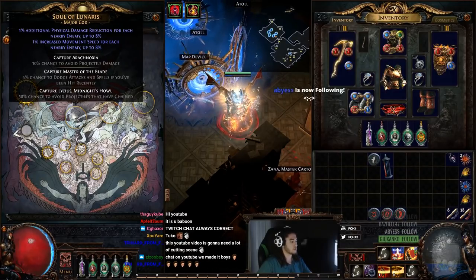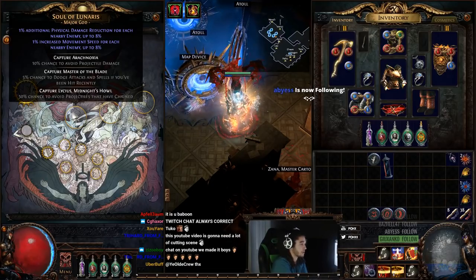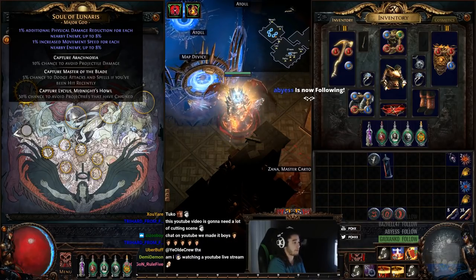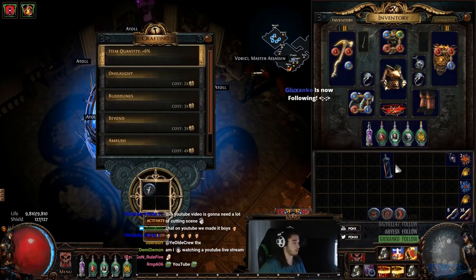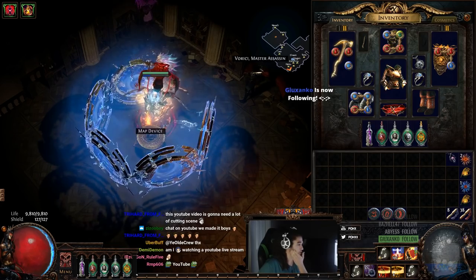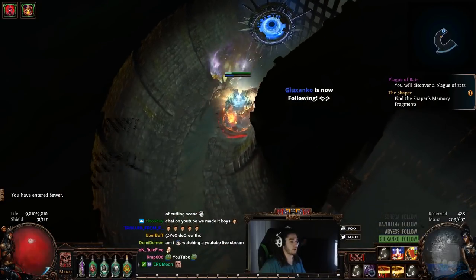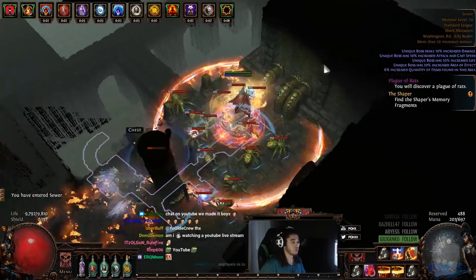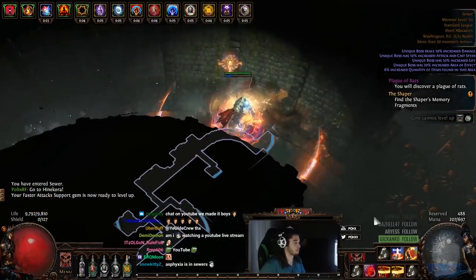So what you have to do is find the map. For example, we're going to upgrade Soul of Lunaris, so we have to capture Arachnoxia — something like that. There is a boss named after this target and it is inside the Sewer map. So I'm going to go ahead and open a Sewer map with my Divine Vessel. All you have to do is kill the actual boss inside there, and the target — once you actually kill the target, you should be able to just essentially trade in the soul, or the Pantheon thing.